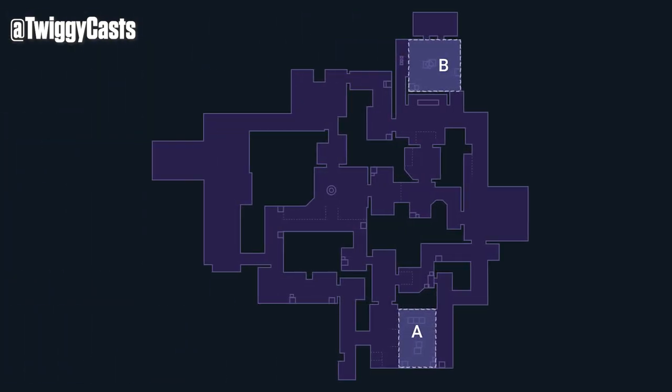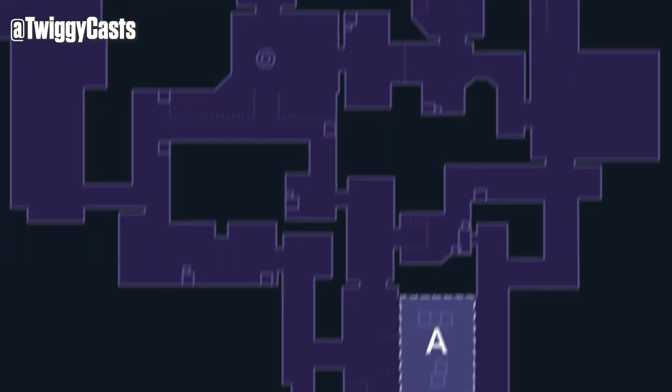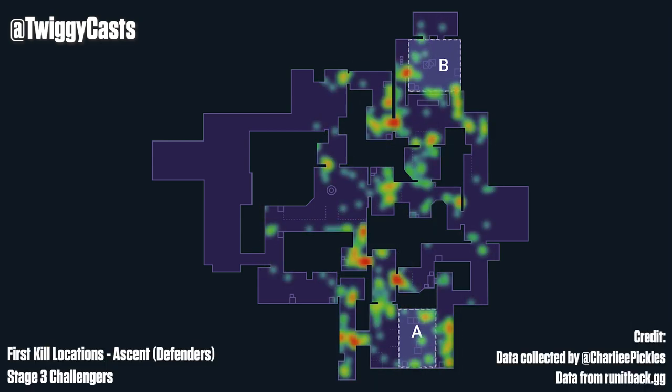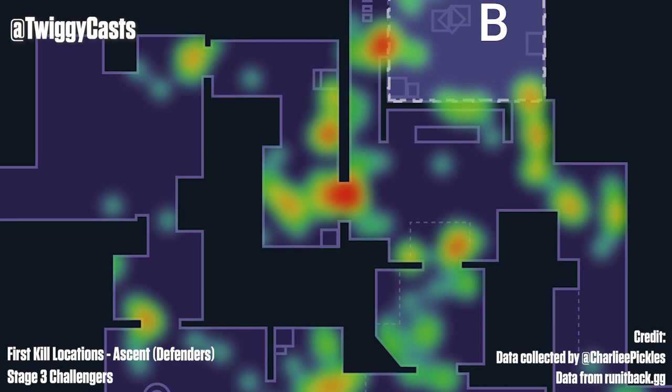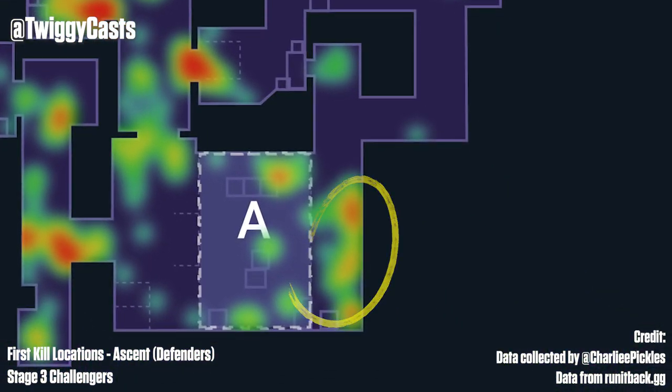Take a look at Ascent. Where would you expect First Kills to come from? Generally, we'd be taking a look at Jett Operator positions, right? Let's overlay every Defender's First Blood positions onto the map. A healthy amount of advanced positions here and there, with common Jett Operator spots in A Main, A Short, and B Main, but largely safe defaults, with hotspots at Garden, Heaven, and Lane.